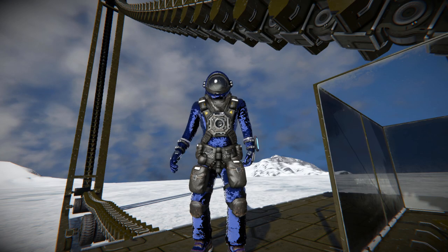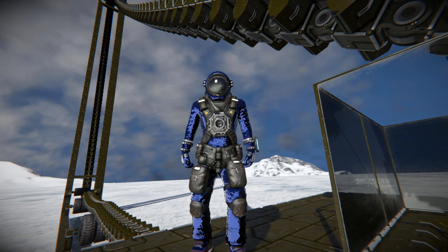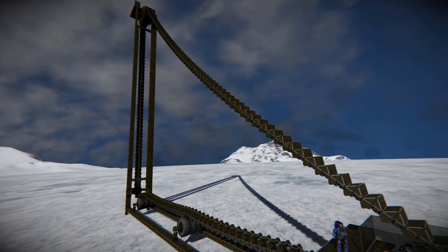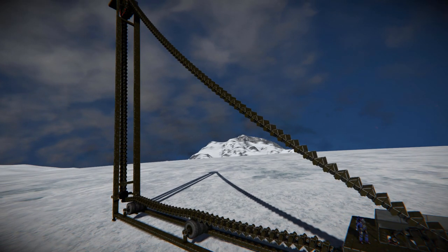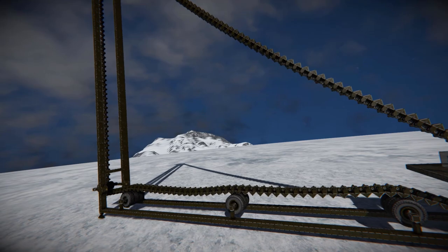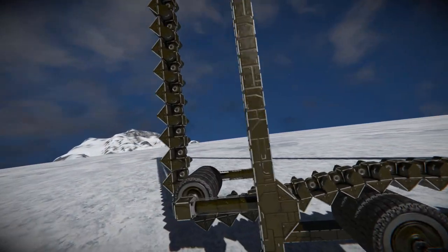Hello and welcome back to Space Engineers. In today's video we're looking at something short and sweet that could go horribly wrong and blow up the world. This is the chain escalator from the same creator who made the chain elevator showcased not too long ago, so it works on the same theme of getting the engineer from a lower floor all the way up to a high floor thanks to moving parts. All of this is purely vanilla without some very ingenious designs.